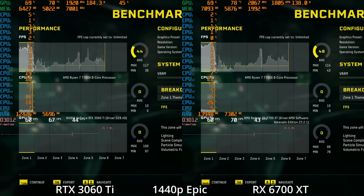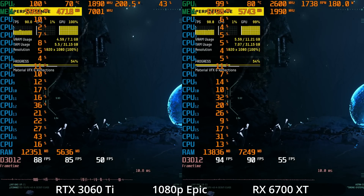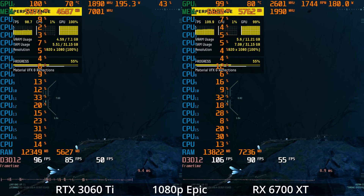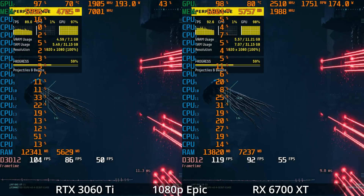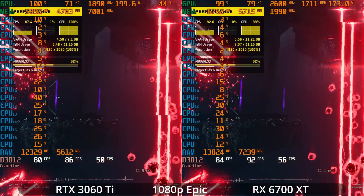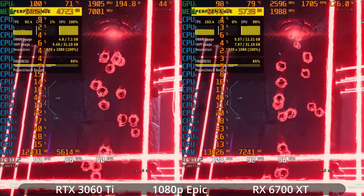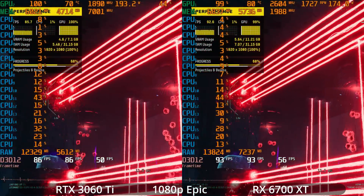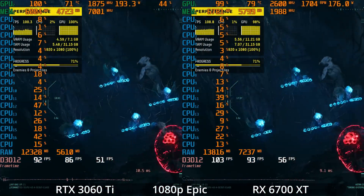In the overall comparison, the 6700 XT was about 8% faster with ray tracing off. Dropping down to 1080p, both GPUs perform even better with much fewer dips below 60 FPS — even the 1% lows are at 50 and 56 respectively. Both GPUs are performing very well at 1080p epic settings.